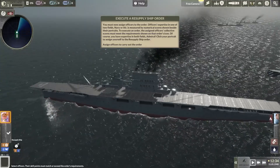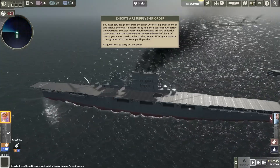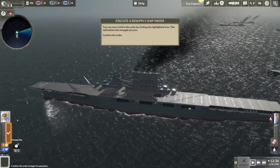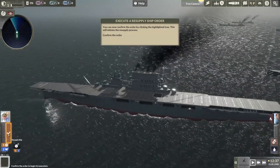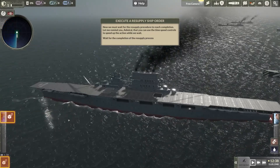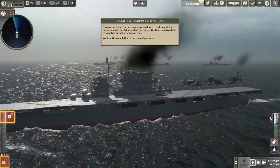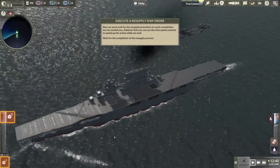You have expertise in both fields, Admiral. Click your portrait to assign yourself to the resupply ship order. You can now confirm the order by clicking the highlighted icon. Now we must wait for the resupply procedure to reach completion. You can use the time speed controls to speed up the action while we wait.